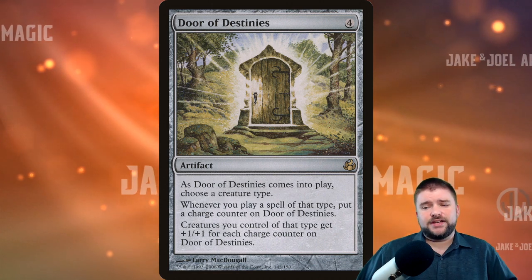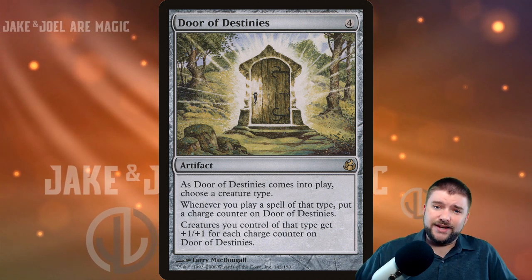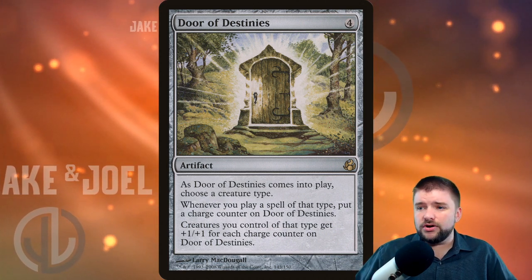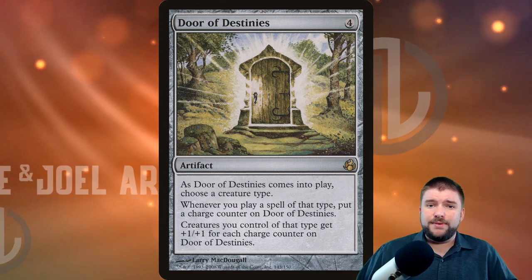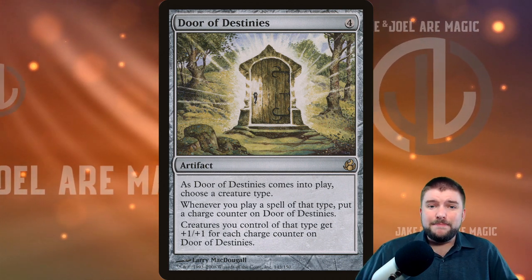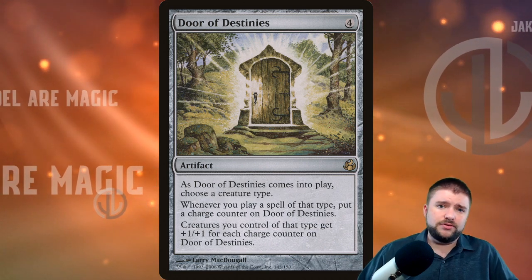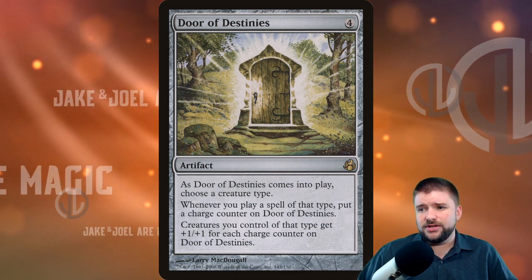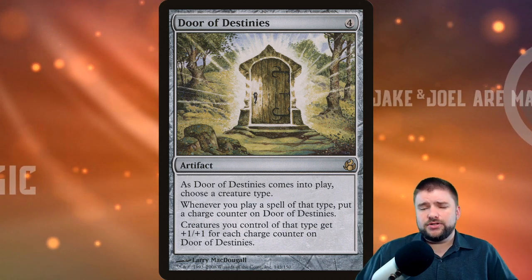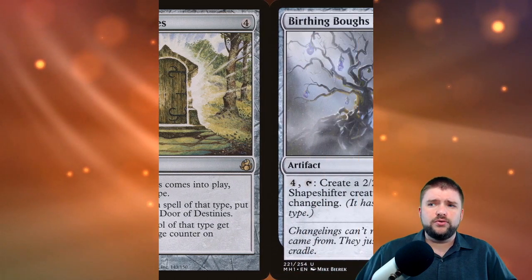Door of Destinies: as it comes into play, choose a creature type. Whenever you play a spell, put a charge counter on Door of Destinies. Creatures you control of that type get plus one plus one for each charge counter on it. This is another way to make very small tokens — like plants or saprolings — huge with a lot of casts. Also interesting to note that proliferate works really well with Door of Destinies because you'll be able to add charge counters to it.